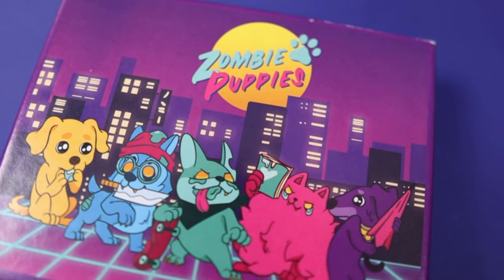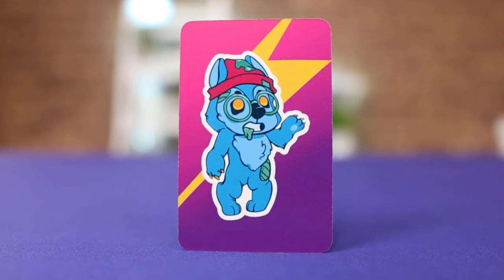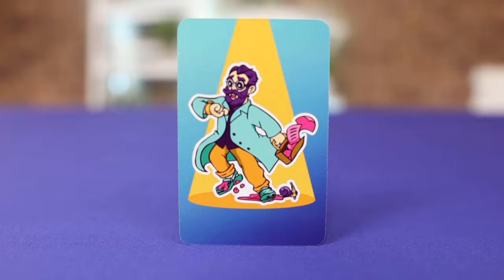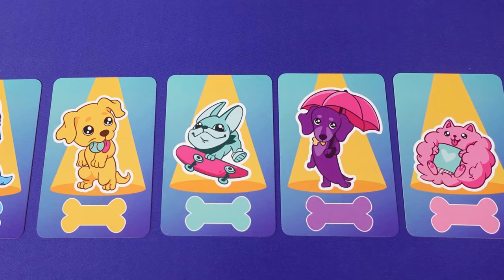Zombie Puppies is a quick to learn set collection card game in which players try to protect their puppy from the dreaded zombie virus. It was designed and published by Nico and Lana, and it plays 2-5 players in 5-45 minutes and is of light complexity.